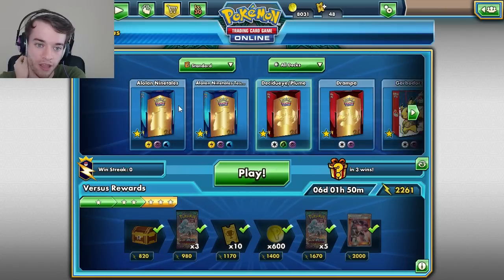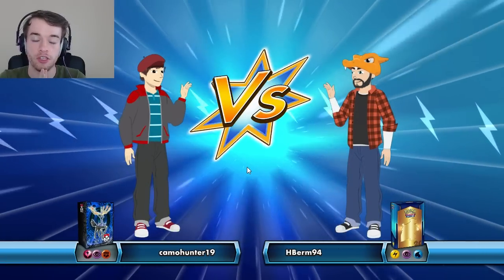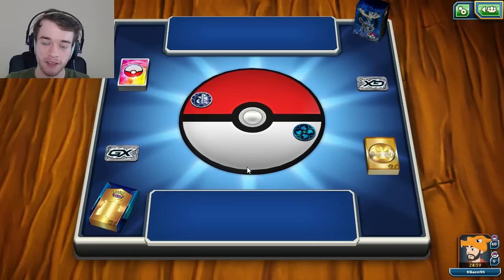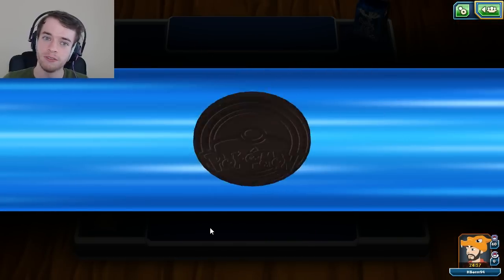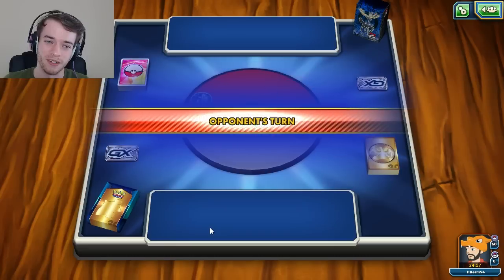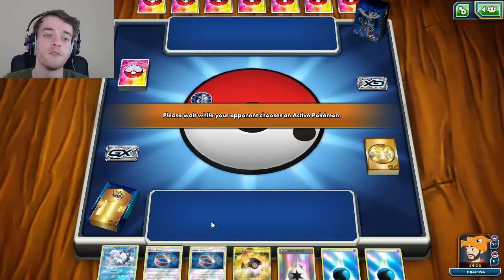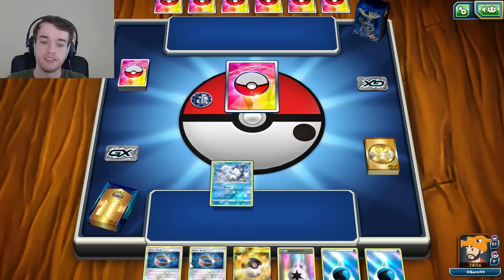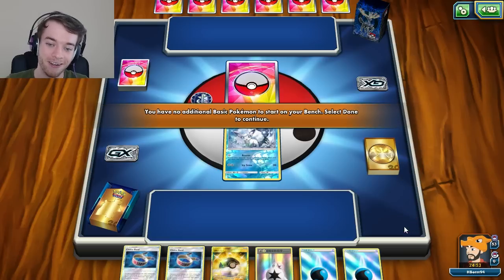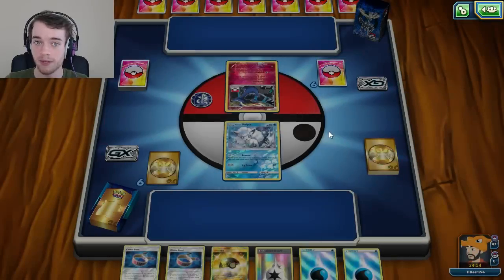Most decks with Octillery should be running Mallow - not necessarily have to but it would benefit them a lot. Not so much if you're using Oranguru though; you shouldn't use Mallow and Oranguru together. We started off with Alolan Vulpix, which is exactly what I love about this deck. I can Ultra Ball away cards and get them in the discard pile for Aqua Patches later. We're going up against Xerneas - probably a Xerneas Break.